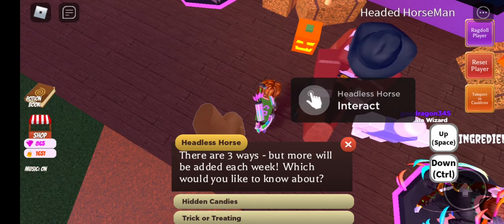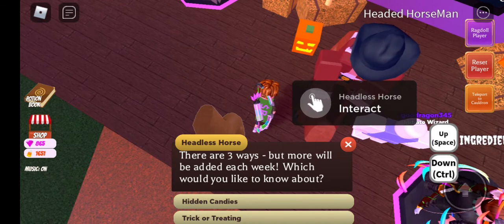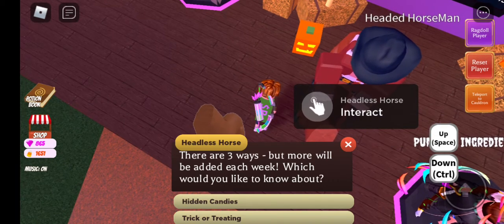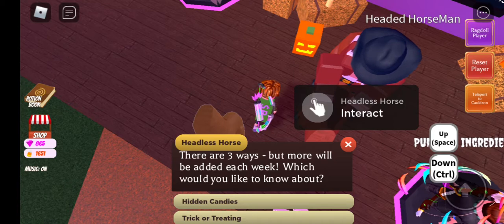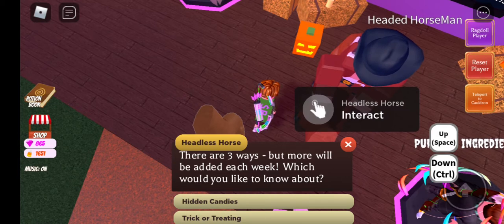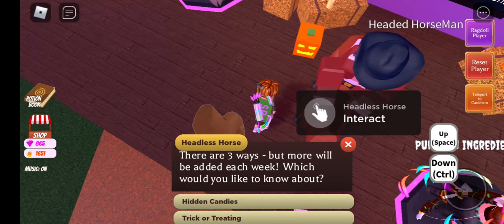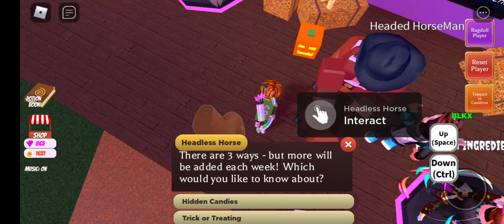I've been seeing on YouTube people having like 9,000 candy corns, and we're only a few days into the event. How? This is the same thing with Banana Eats — people are already getting all the new skins and beacons in Banana Eats' Halloween update just a few days in. Makes no sense. With Piggy it was understandable, because Piggy's Halloween event is now at least a week old.